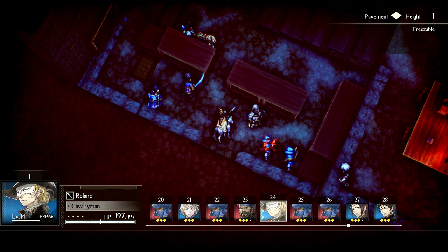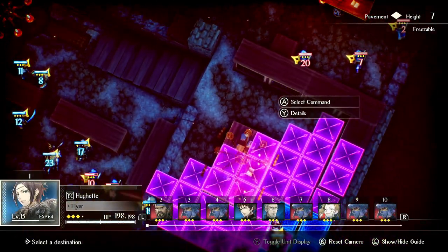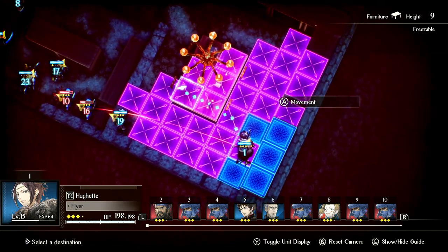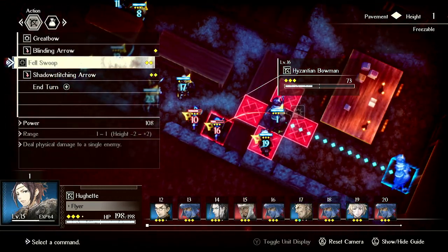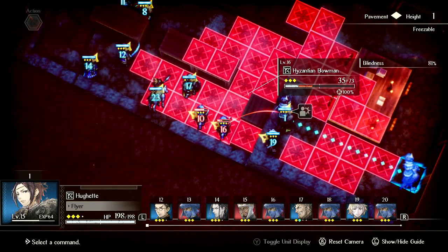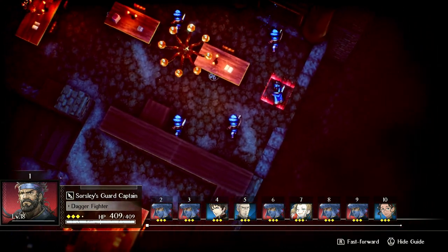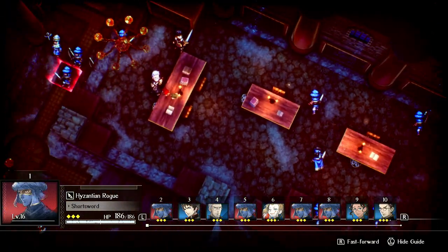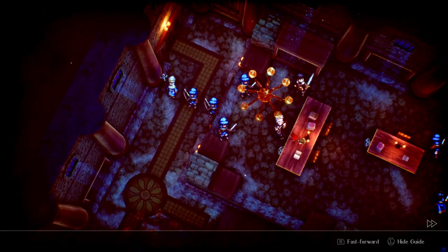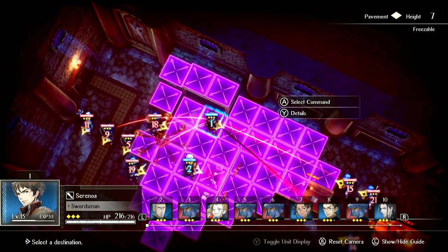So the idea is we want to kill these two guys down here, and then get everyone together. I put really mobile flankers up top. We can just blind him — we can't kill him in one hit, but we can hopefully blind him. We want to kill those two enemies near our team and pull everyone together, because together we stand, divided we fall.